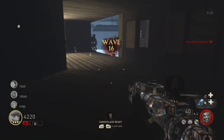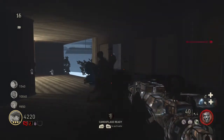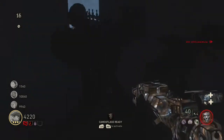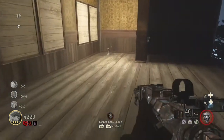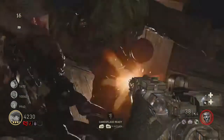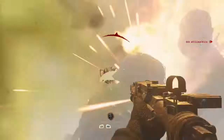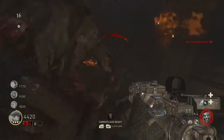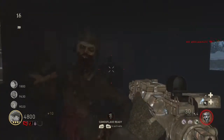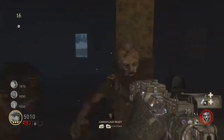It's literally that simple. Once you're up here, the zombies can't hit you at all. The only zombies that can hit you are the big brutes with the spiked arms. And of course, the exploding zombies can deal damage to you, as you can see right there. But other than that, I mean, you really can't get downed here.